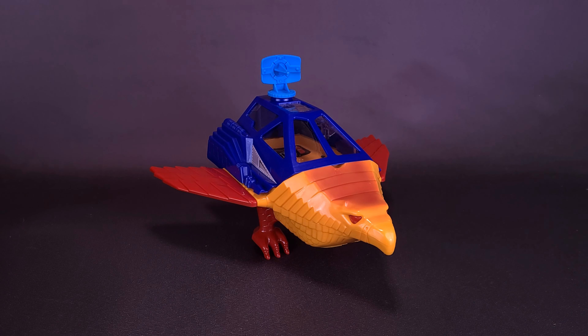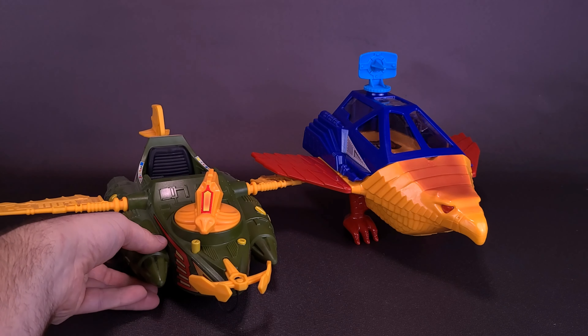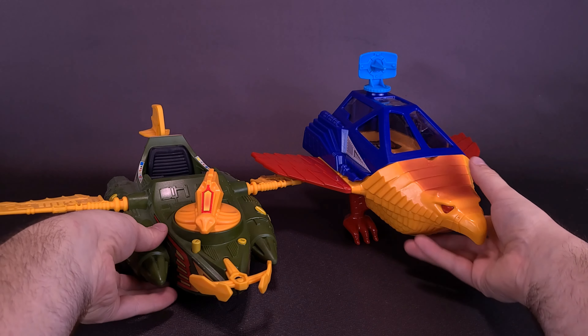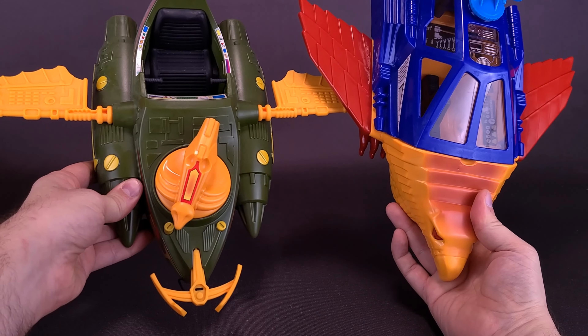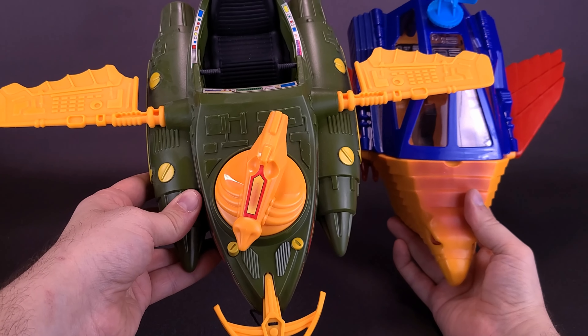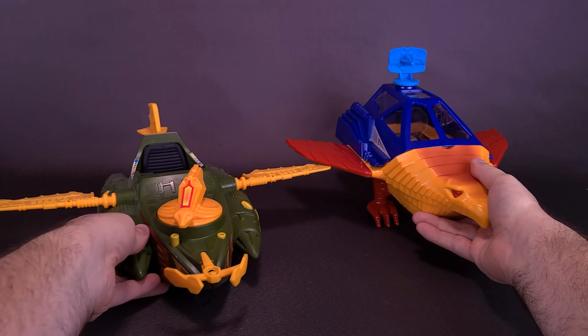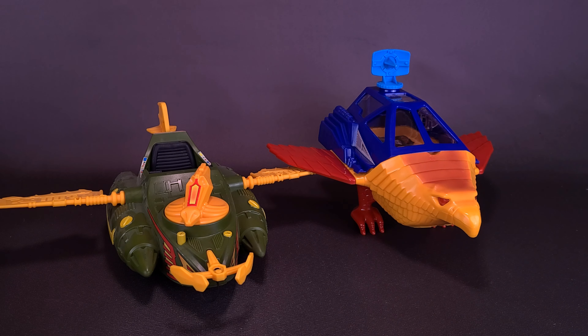Considering both have parking passes for Castle Greyskull, I'm going to move over the Talon Fighter and bring in the earlier-reviewed Wind Raider. Both of them are actually about the same size — maybe give the edge, if anything, to the Wind Raider being slightly longer. The Wind Raider also has a slightly longer wingspan. The vehicles work quite well with one another; the choice is yours as to which one you'd like to have atop Castle Greyskull.